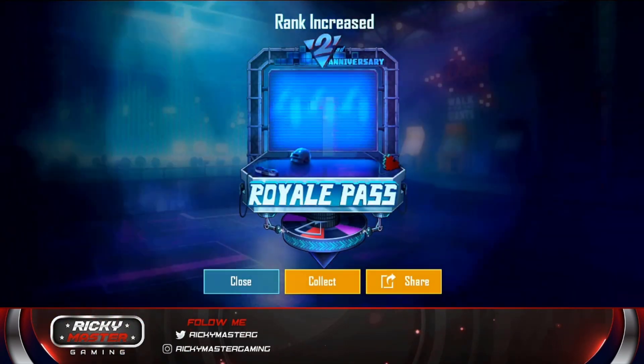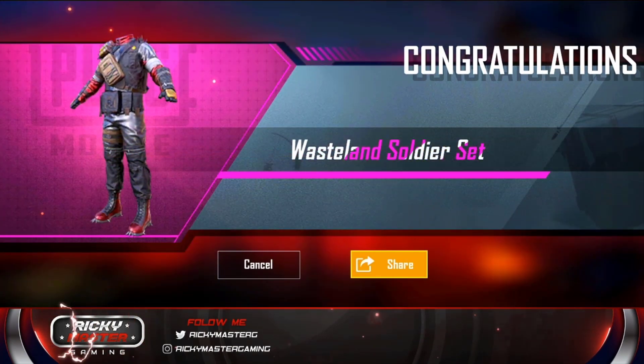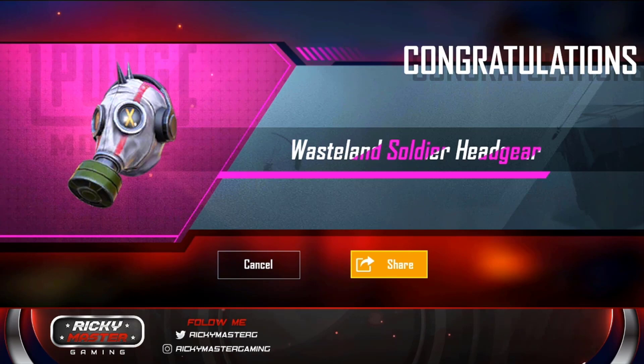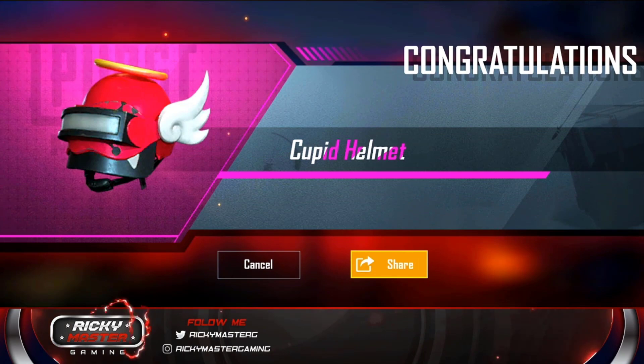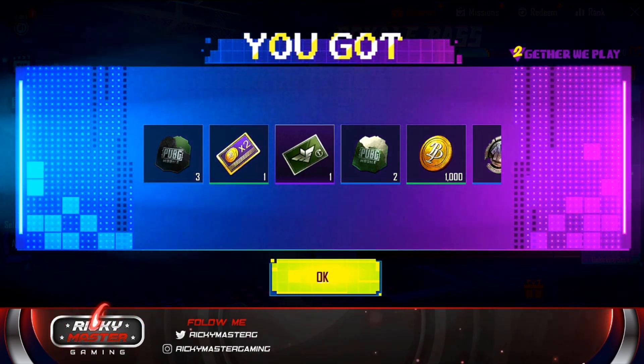Royal Pass Elite — let's collect that, rank 26. First we got the Westland Soldier Suit. We also have the Westland Soldier Headgear. I love this — the Unicorn Armament to put on my backpack will be OP. This new helmet looks like an angel from the sky. Alright, that's what we have.